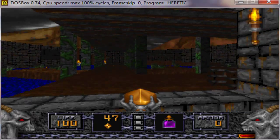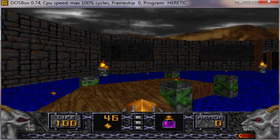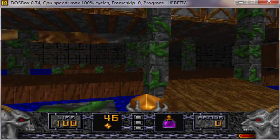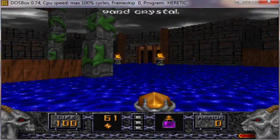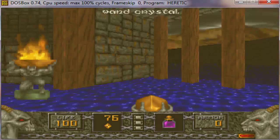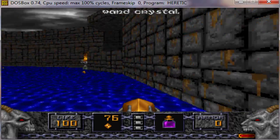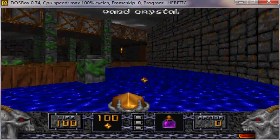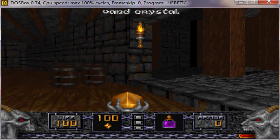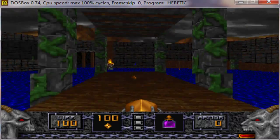As usual with Doom, you cannot jump — this is not the Build engine where you can actually jump. In the Doom engine you cannot jump. You do have different levels you can go under, like this water and stuff, but you cannot go under the water like you can in the Build engine. So the Doom engine is not as sophisticated as the Build engine, but it was still good for its time. This was 1994 by the way.